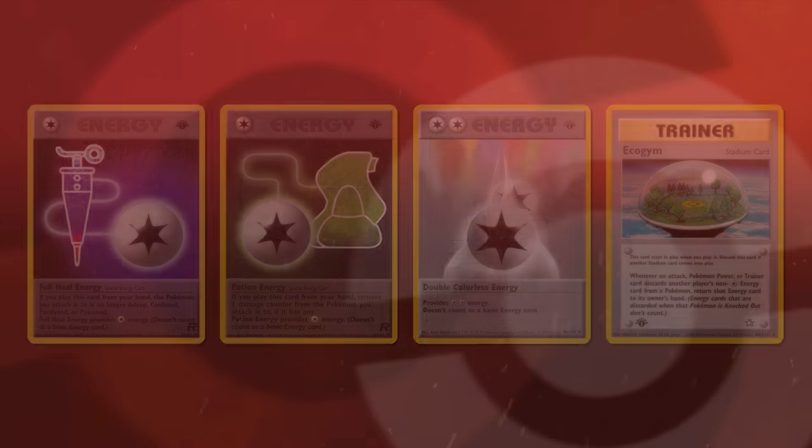The first ever Canadian qualifier in mid-April was won by an American, Drew Jacob, playing a deck reminiscent of Haymaker — chock full of strong basics like Sneasel, Ditto, Rocket Zapdos, and Gligar. Gligar was an easy replacement for Hitmonchan given its free retreat, Fighting resistance, and chance to poison. He only ran two Cleffa, no energy removals, and opted for Sneak Attack over Lass. His tournament run was complicated by a cheating issue — his top-8 opponent was playing under someone else's name to earn them an STS invite, was disqualified, and Drew continued on to win.